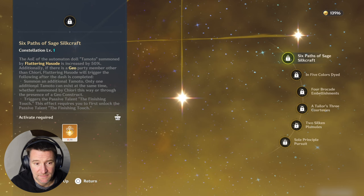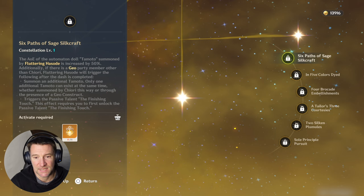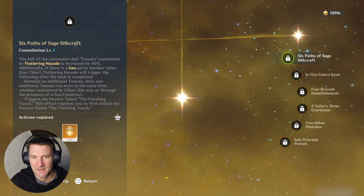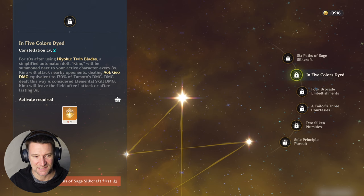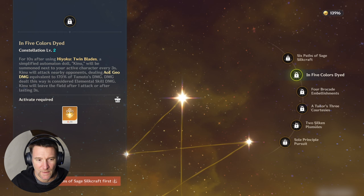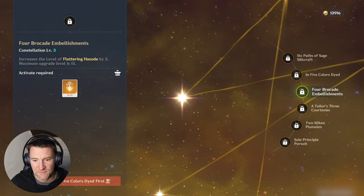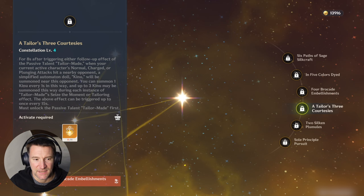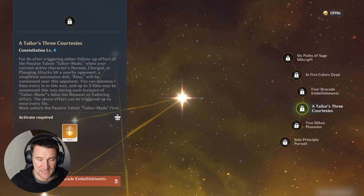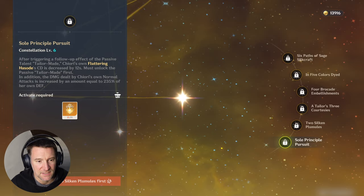Constellation-wise: C1 eliminates the need for a geo construct to get the second construct — that's her best constellation. On a free-to-play account I probably won't get it, but I'll let luck decide. C2 summons a simplified automaton construct when she does her burst, giving more incentive to weave the burst in. C3 upgrades the skill by three levels. C4 summons the same simplified construct after she uses her skill, so a bit more damage.